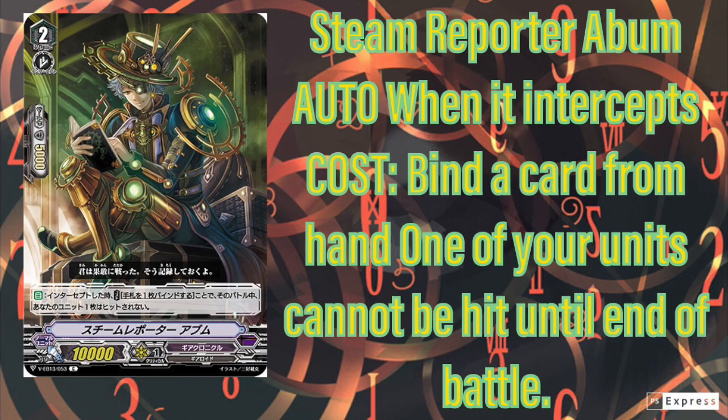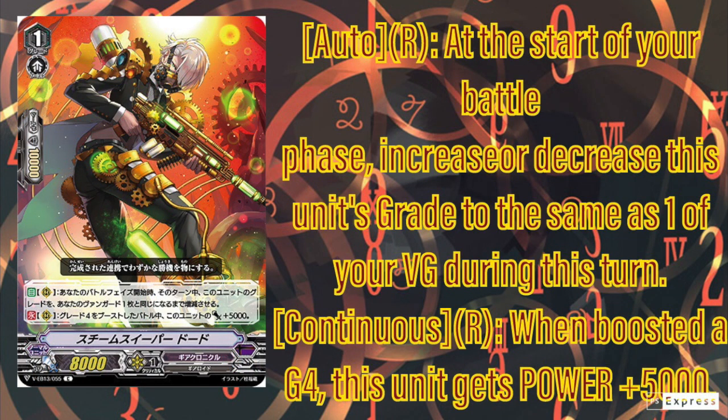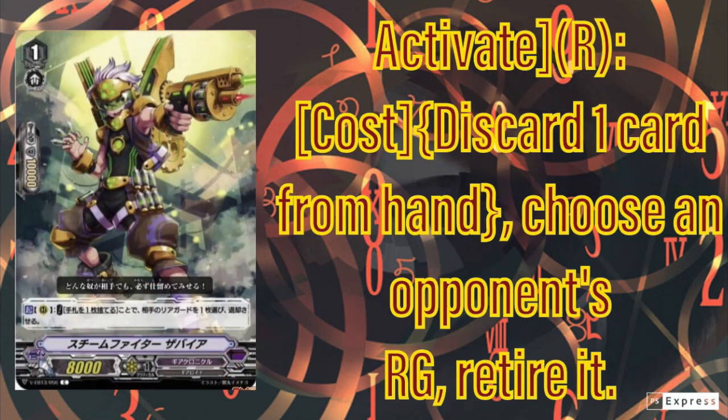Next we have Steam Reporter Arbum — he's just a worse version of the Eagle One. He does perfect guard but you need to waste a card from your hand; it's a bind so it might help Lost Legend, but I can't really see anyone running this because in this format we have a lot of retire, especially with Narikami running around. Next we have Steam Sweeper Dodo — of all the grade four supporters, this card is probably the best grade four engine. It just boosts 13K, so any grade two or grade four boosted becomes a magic number. That's about all it is — it's fine.